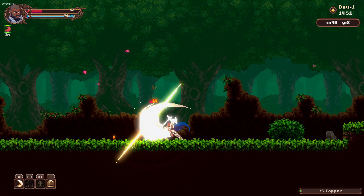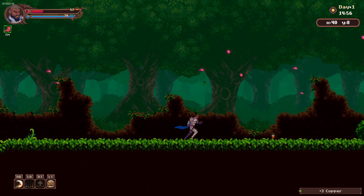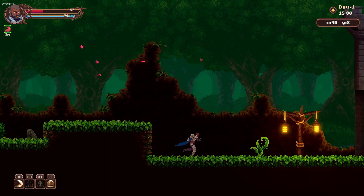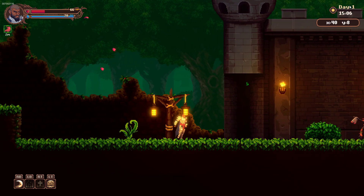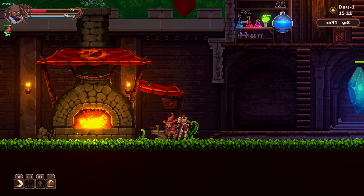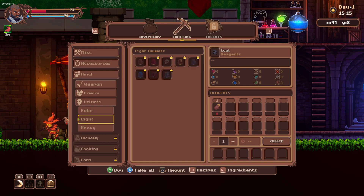An orc snuck up behind me — it gets kind of cheesy. He just spawned; there was nothing back there. We've got tons of copper and I don't even know what to do with it. Let's get back to my castle and build the door — oh, I can build a gate. No, I can't build the gate. What are you doing, dude? You can't actually make me anything.